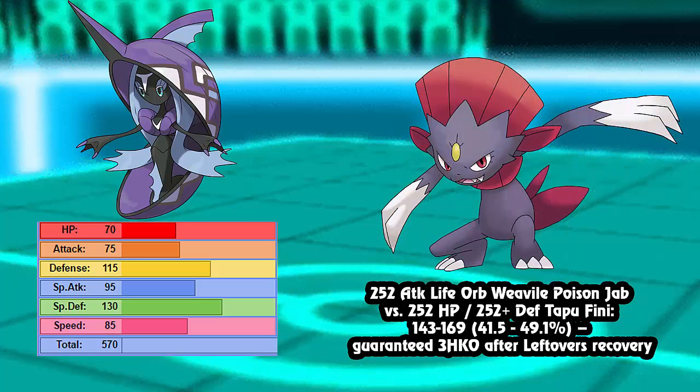The next thing we have is a 252 Attack Life Orb Jolly Weavile versus a max HP, max Defense Tapu Fini - and it's also not a two-hit KO. It does 41.5 to 49.1%, also a guaranteed three-hit KO after leftovers. And Moonblast hits it back again very hard.